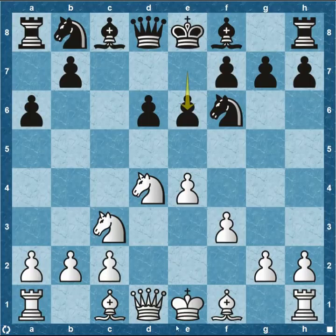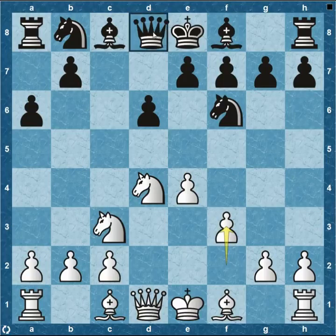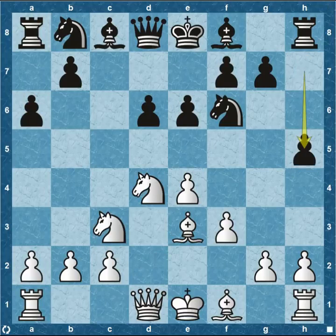Nakamura responds with pawn to e6. Some other moves in this position would be pawn to e5, the more classical knight to c6, or even queen to b6 threatening the center. But he goes pawn to e6. Bishop to e3, and then pawn to h5. You can tell Nakamura has a plan — he's not going to be castling on the queenside since he already has a semi-open file with his c-pawn gone. Pawn to h5 signals he may not castle kingside either, but will be aggressive attacking his opponent.